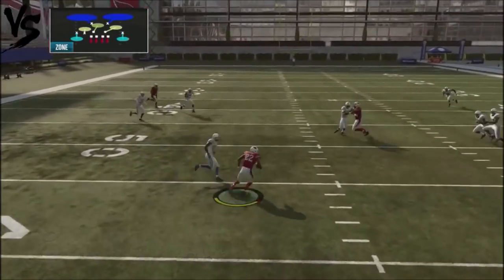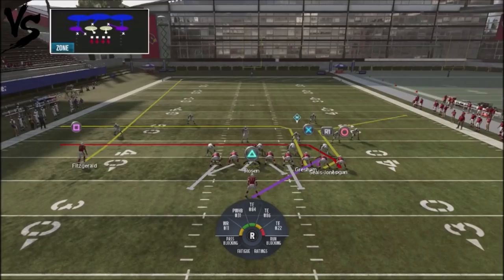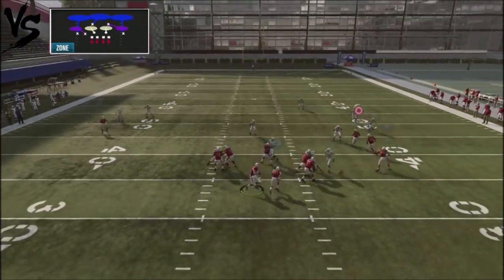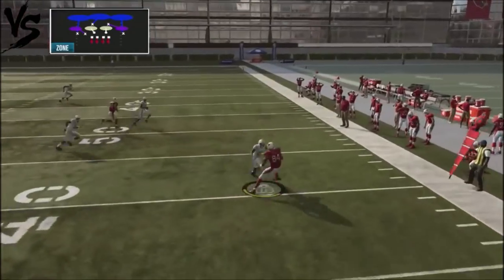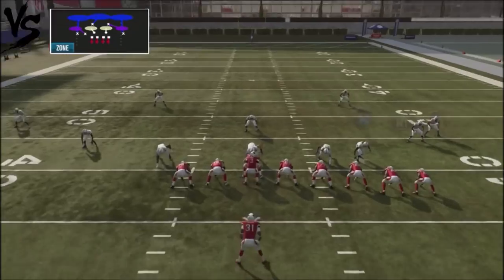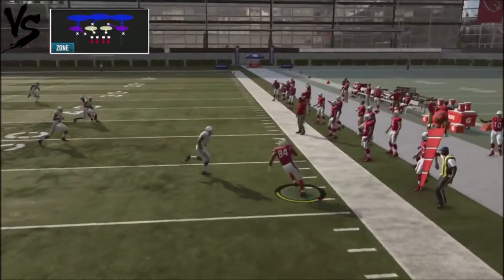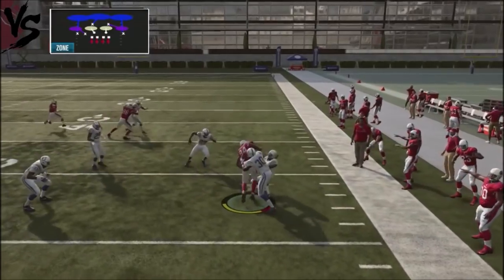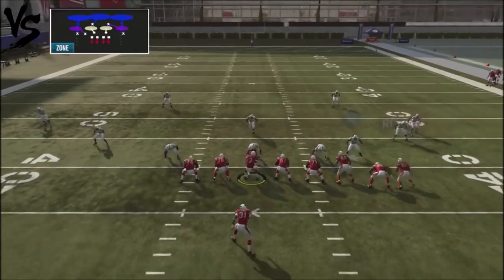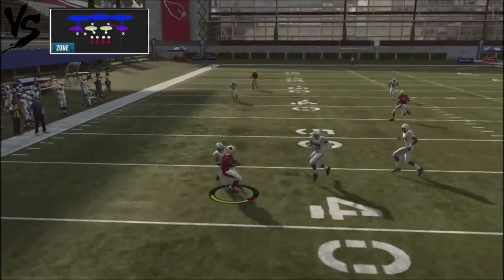It's just to keep your opponent guessing. Against Cover 3 you've got pretty much the same reads. You're looking to the flat — a lot of times that flat player will be in a one-on-one opportunity where you can turn it up for big yards. Attack the flat, and if the defender doesn't come to the flat, just pop it and take those sideline yards. You can also go the opposite direction with the levels concept, attacking that backside flat with the crosser.